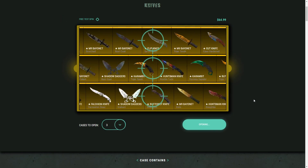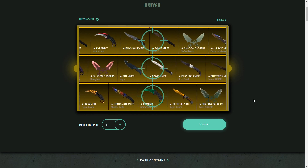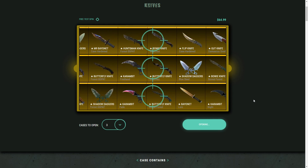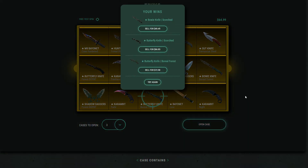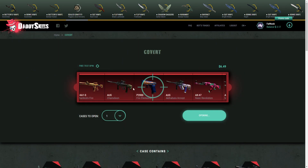We can actually open up three more — just keep going through these knife cases. Come on, let's get one crazy item. We didn't get the Karambit Fade. Looks like we might just stay with these items — a little bit of profit and a little bit of loss. We've got $8 left so we'll just open up one more covert case as the final case today.